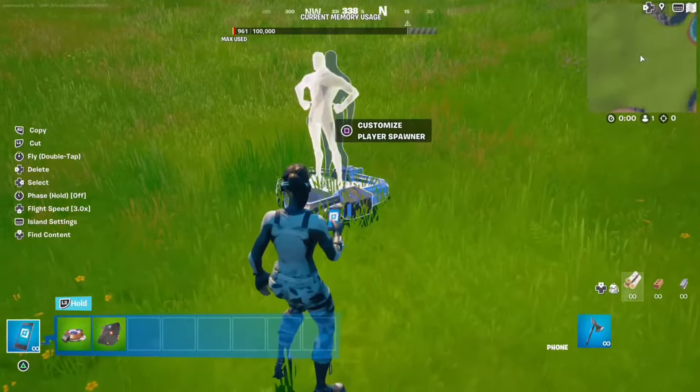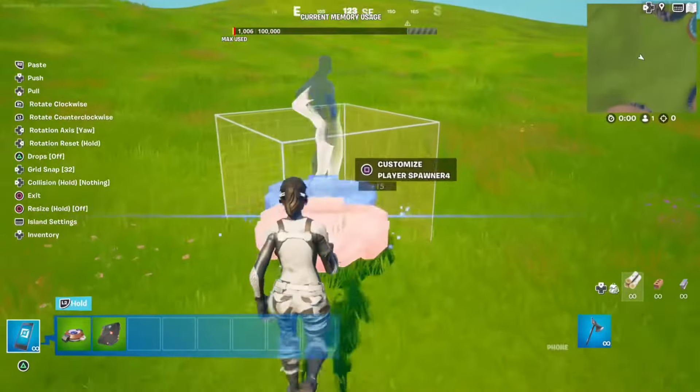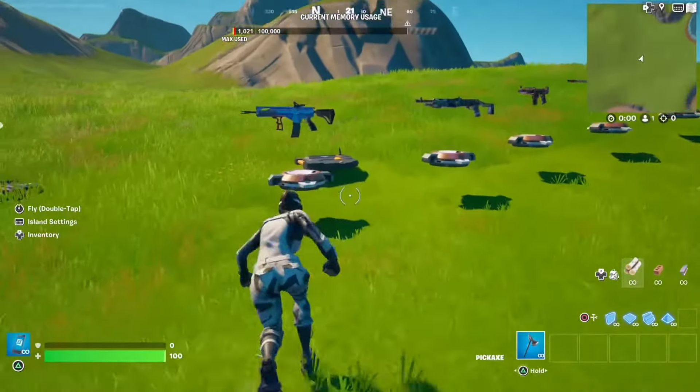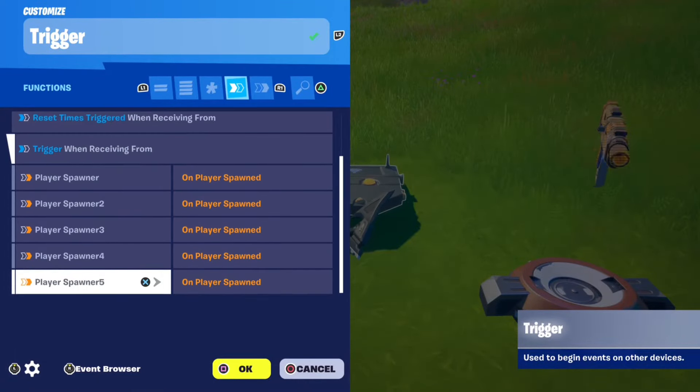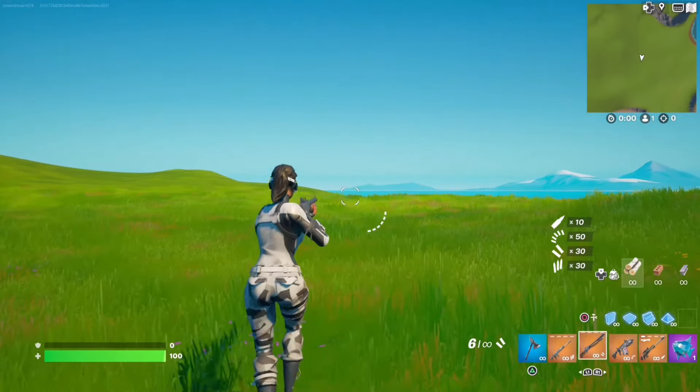A quick way to do this is to copy one player spawner that you've applied this setting to, as many times as you need. So if you have 16 player spawners, copy it 16 times, and this setting will automatically carry over to the trigger.